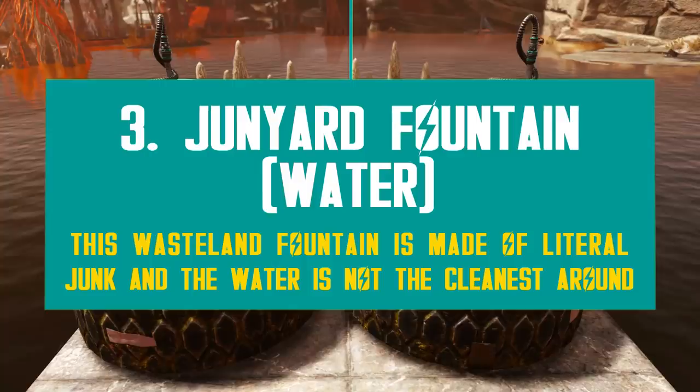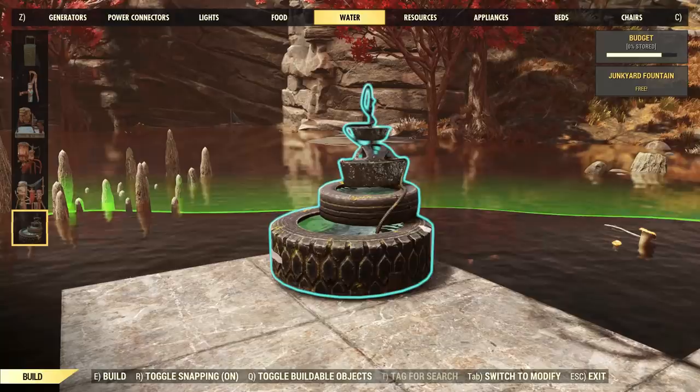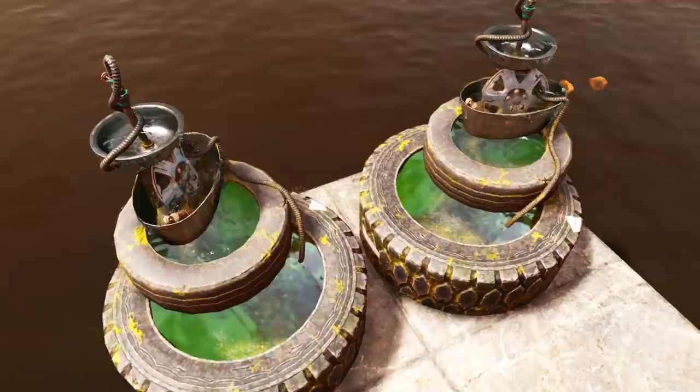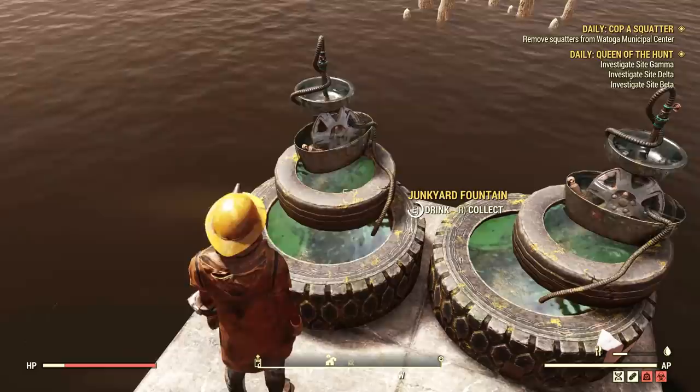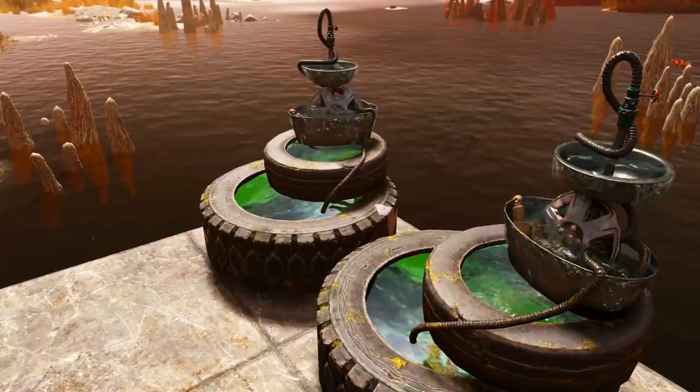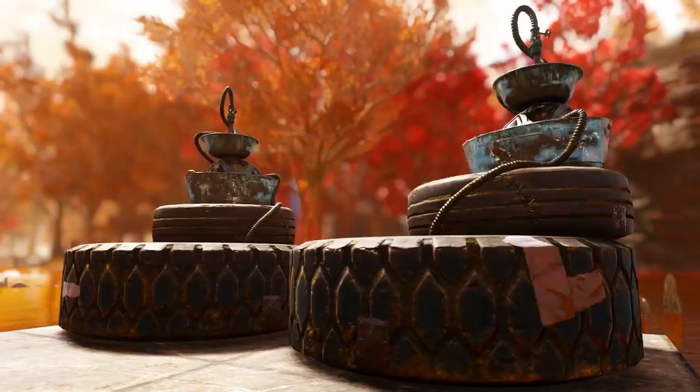In contrast with the first two new rewards, this one is very unique, with a top-notch wasteland vibe — it's a junkyard fountain. It looks like something people would totally come up with in a post-apocalyptic scenario. It works like any other fountain in the game; you can directly drink water from it or collect water. It's not purified though, so watch out. If you zoom in, you can see the water runs through a lot of junk and rust, and the water is even green — a neat indicator that you shouldn't drink it as is. The junkyard fountain is a decent water source and also serves as a stunning decor item for your camp.